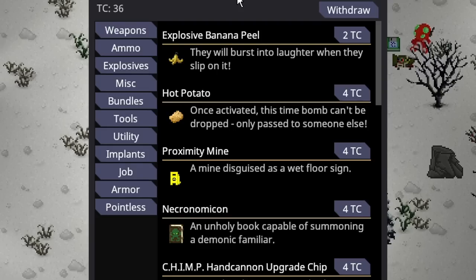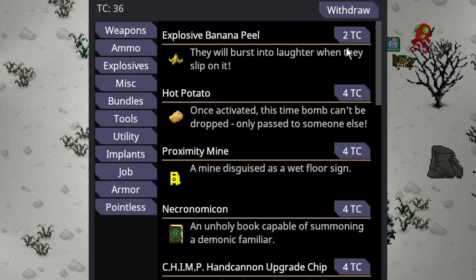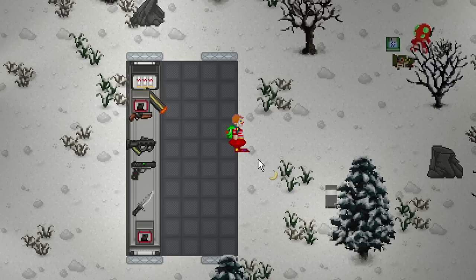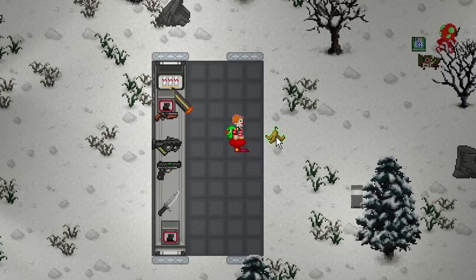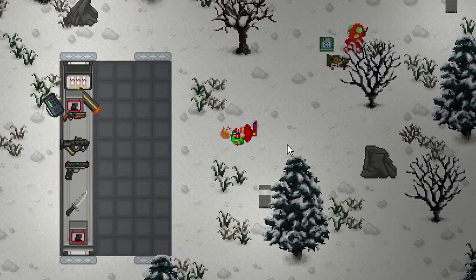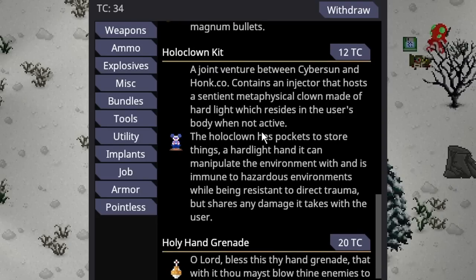Next up is the explosive banana peel. Only the clown can purchase this, and it costs 2 telecrystals. When purchased, it goes directly into your hand as a banana. If you press Z, you'll peel it rather than eat it. If you put it on the ground and someone slips on it, it will explode and do a minor amount of damage.